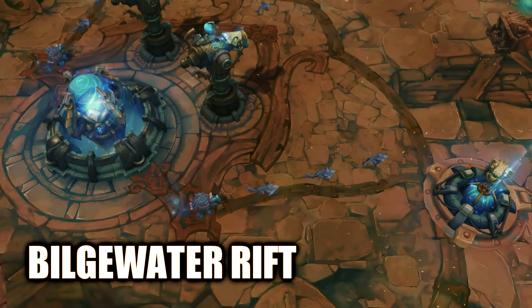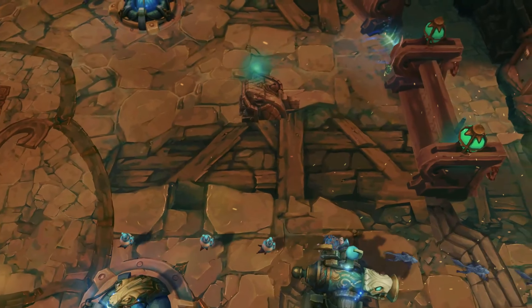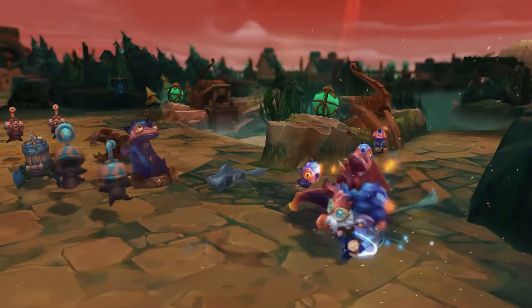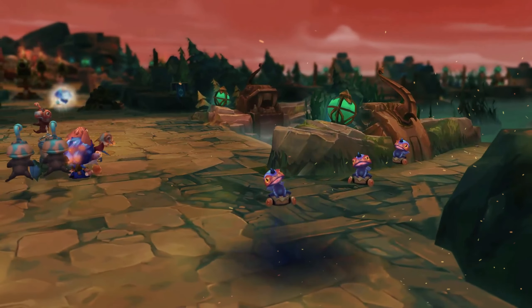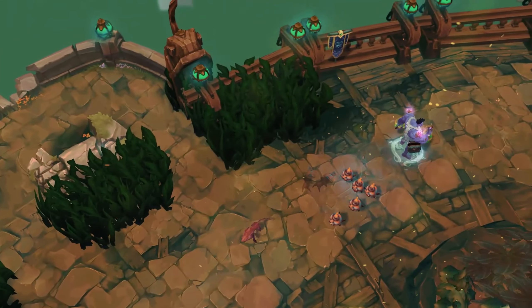Next up, the Killery again. The person that made the Winter Rift also did the Bilgewater Rift last year. Currently it's not working properly, but it was awesome. Similar to the Butcher's Bridge official map we had in ARAM a few years ago, it really changes everything — from the water to the trees, adding houses around and all the jungle monsters too. Really high quality mod this was, and hopefully it will be fixed to work again soon.